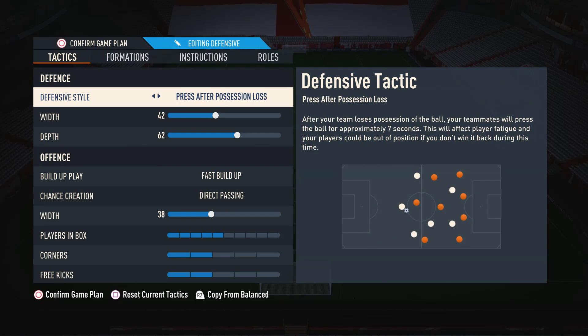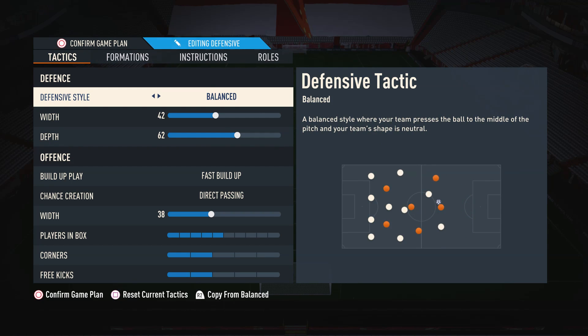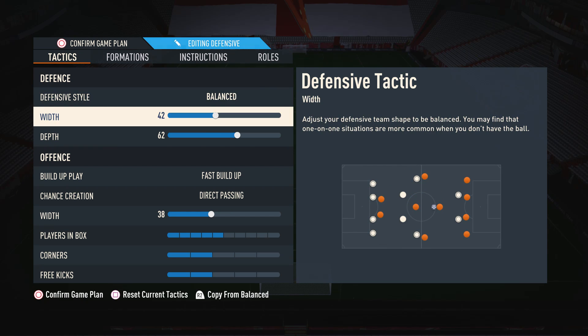A lot of people like to use press after possession loss, or pressure on heavy touch. You can use this if you like, but I do suggest getting used to balance if you can, because the 4-2-3-1, above all of the formations, is the most balanced of the lot. Moving on to defensive width, I've upped this because people have been going for those cheesy cutbacks and dodgy goals even more than usual recently. They just run down the wing, cut in slightly, do an assisted driven pass, and then it's a tap-in. So we upped that to 42.